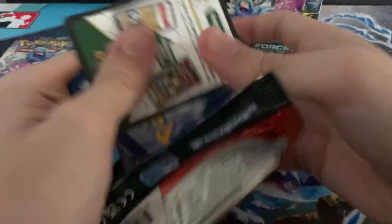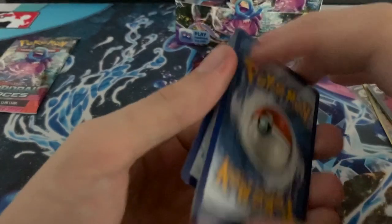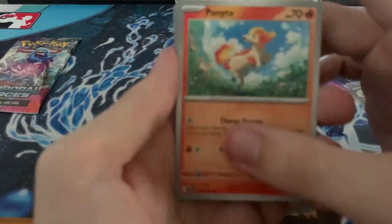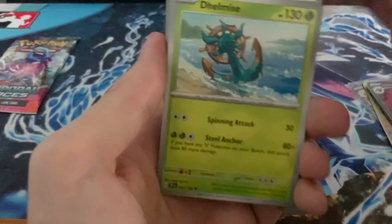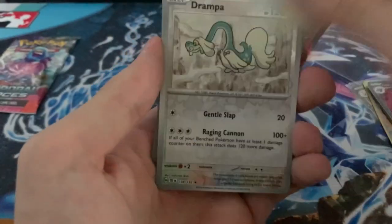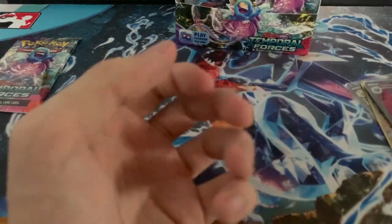Let's get this thing open. Darkness, Electric, Drover, Raylor, Bonita, Chatot, Delmise, Electivire, Tintino, Grandpa, Frostbond, Beltan.